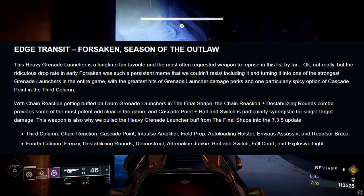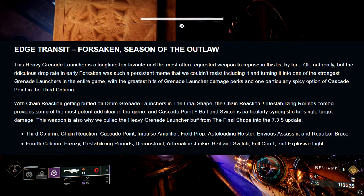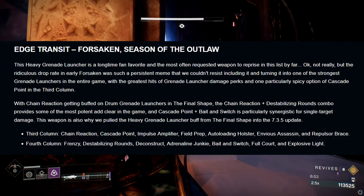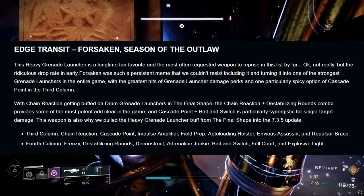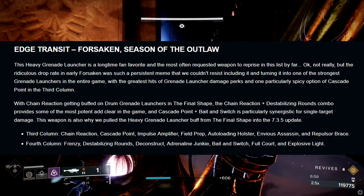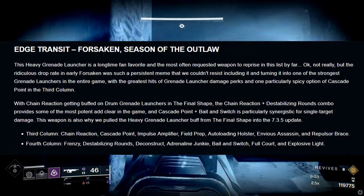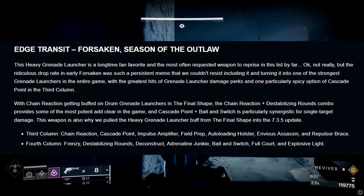In the third column we have Chain Reaction, Cascade Point, Impulse Amplifier, Field Prep, Ambitious Assassin, Envious Assassin, and Repulsor Brace. Bungie also updated this later on to say Ambitious is actually not on it — it's going to be Auto-Loading Holster instead. In the fourth column we have Frenzy, Destabilizing Rounds, Deconstruction, One for All, Bait and Switch, Full Court, and Explosive Light.